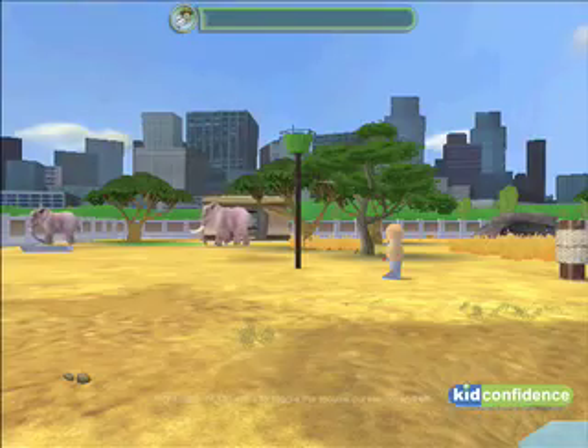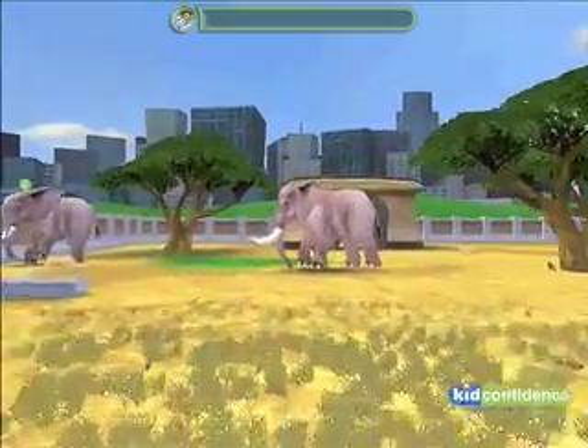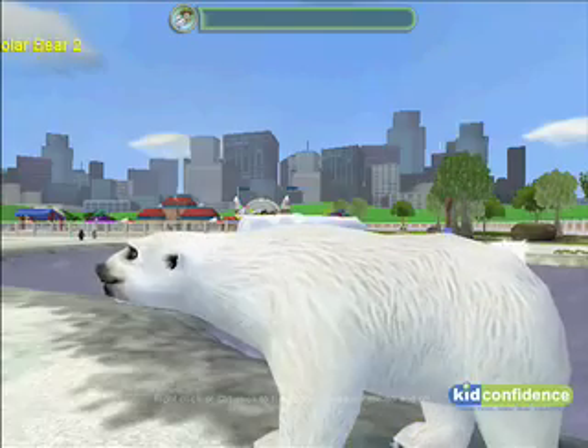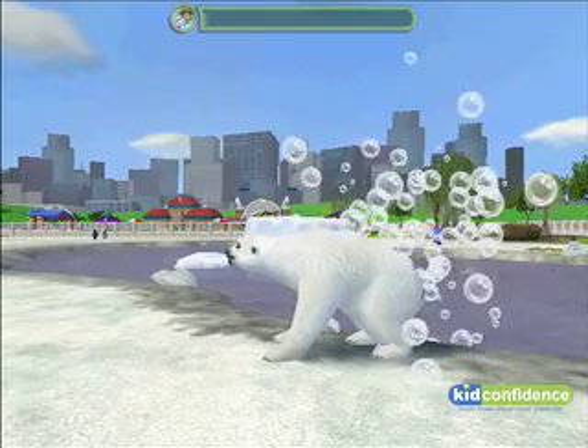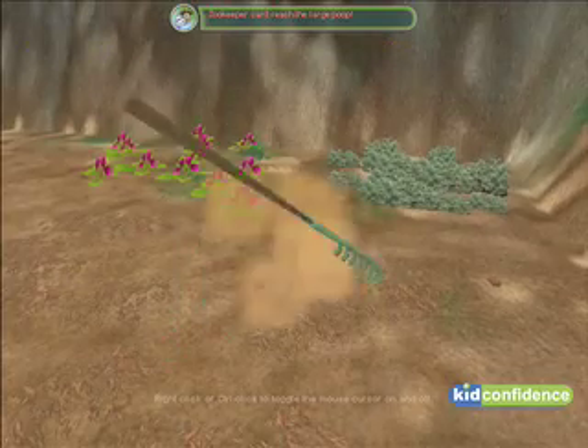Switching into first person mode allows the player to get up close with the animals. From here, the very basic maintenance actions can be performed, like washing an animal, feeding it and picking up litter. These actions are performed by simply pressing the space bar.